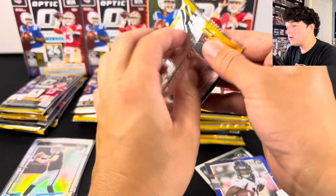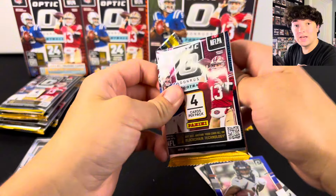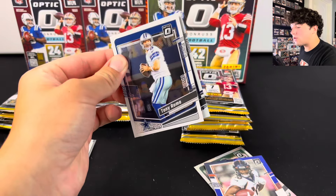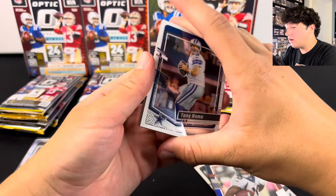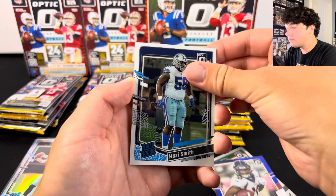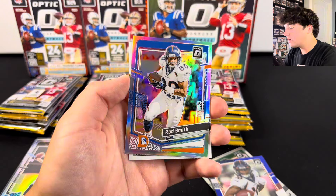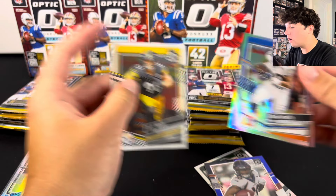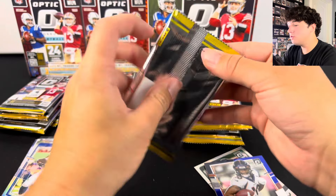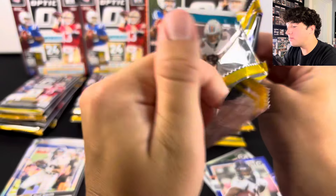I need to open one of these. Still not like a massive pull like a CJ Stroud or something — I don't even think I've hit a Stroud base in a video yet, though we hit one in a break. There's Mozzie Smith, and our holo is going to be Rod Smith and TJ Watt. Back over to the Mega Box — I really want to see an orange scope. That would be awesome.